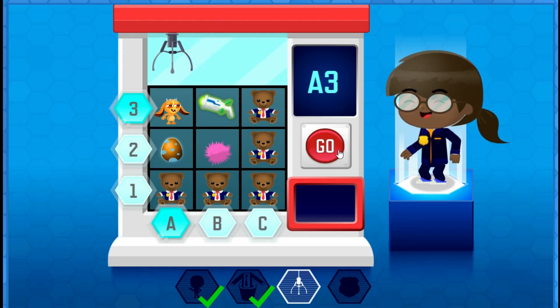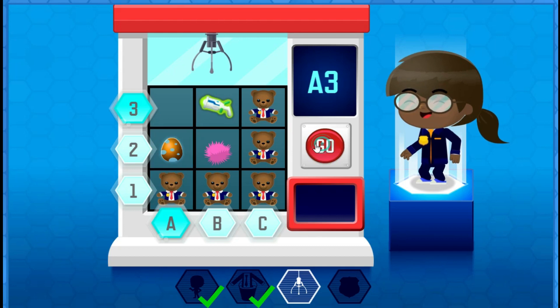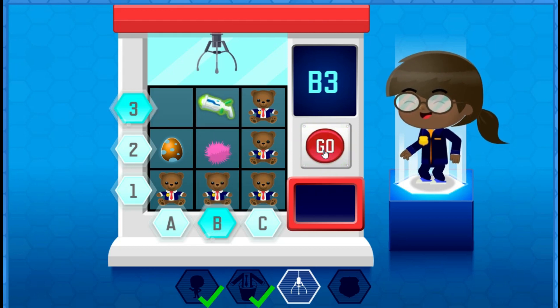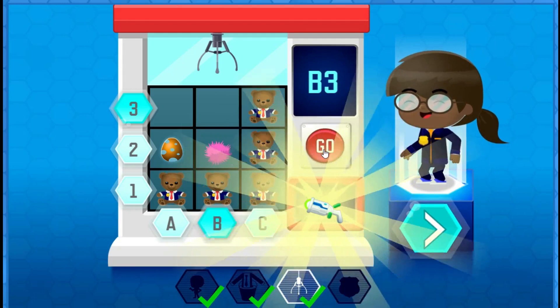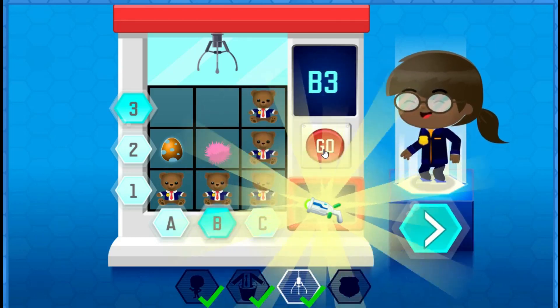Click or tap. These claw machines are tricky. Try again. The letters and numbers are called the coordinates. Gadget is at B3. These claw machines are tricky. Try again. The letters and numbers are called the coordinates. B3. Great work, Almost Agent. Your first gadget is the Obstacle Avoidinator. Press the arrow button.